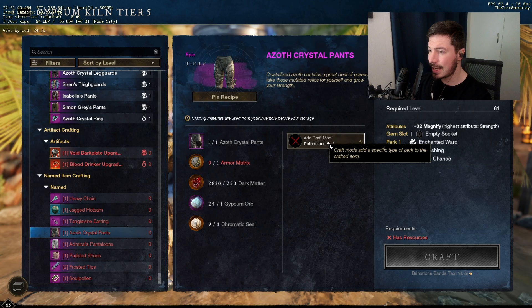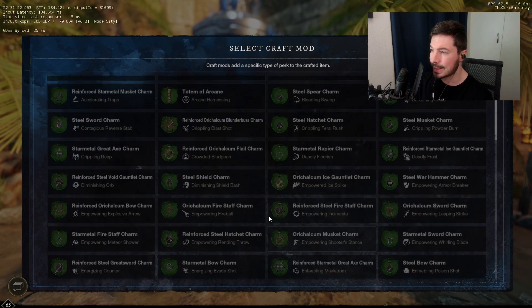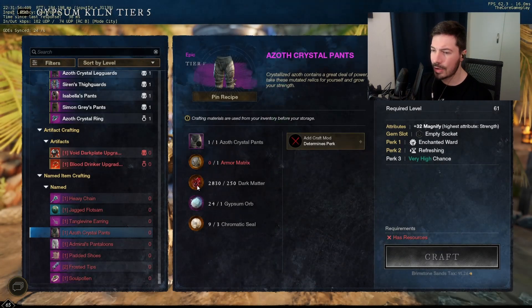With the Armor Matrix you can basically choose the last perk, so you can choose any weapon perk you want. Whether you play light or heavy, it doesn't matter — you can choose the weapon perk or anything, as long as you have the perk in your inventory you can change it.